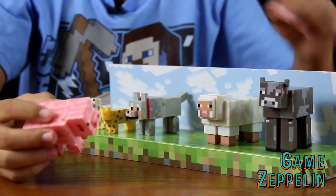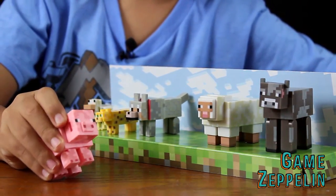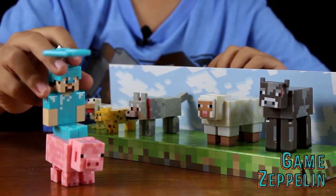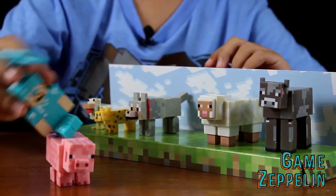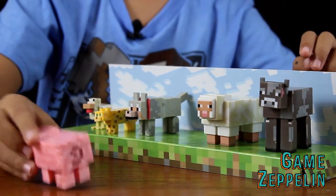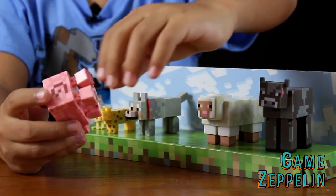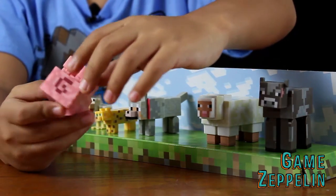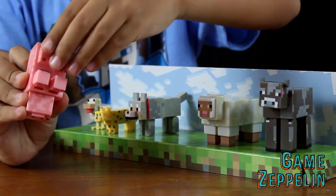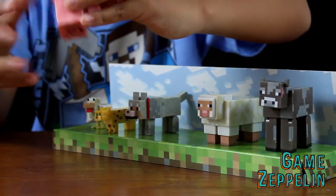Now let me show you what he can do. He can move his head like this, like any other one. If you have Steve or anybody, you can put him in here, but he won't really stick in there. He has a drawn tail and his legs move differently from the wolves or the chickens — he easily moves like this. It's kind of weird, but at the same time, cool.